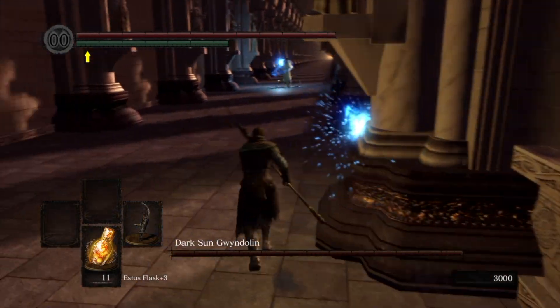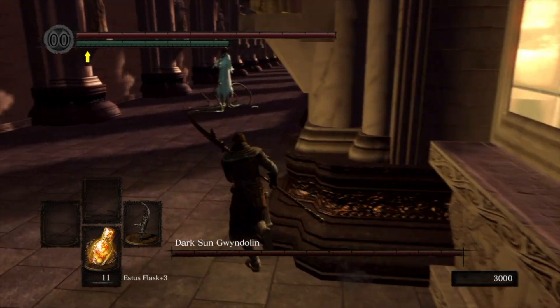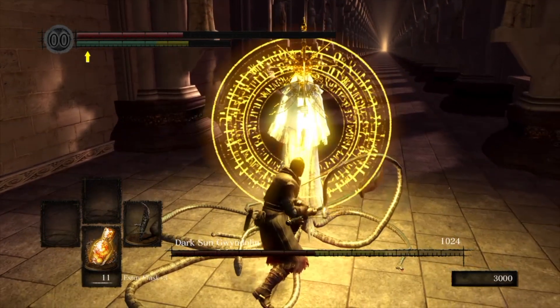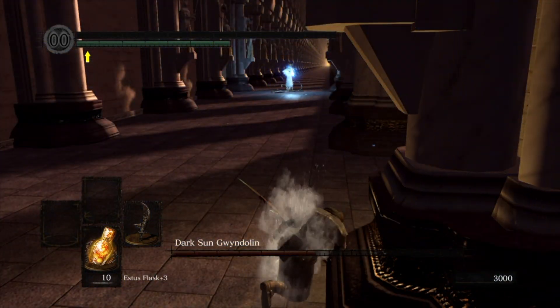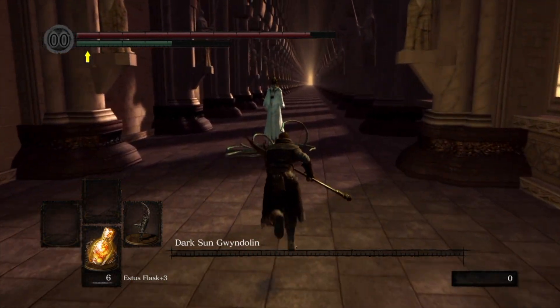Number 19 is Dark Sun Gwyndolin. This is a gimmick boss, in that it's only difficult if you don't understand how the game wants you to play it. The strategy is quite simple: hide behind the pillars while Gwyndolin spams you with magic, then sprint to the boss and deal as much damage as you can. This will prompt the boss to teleport further down the seemingly infinite hallway — just rinse and repeat. Pretty simple boss, just don't get greedy like I did and you shouldn't have any problems.